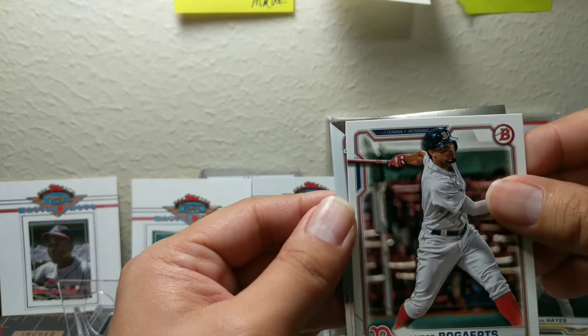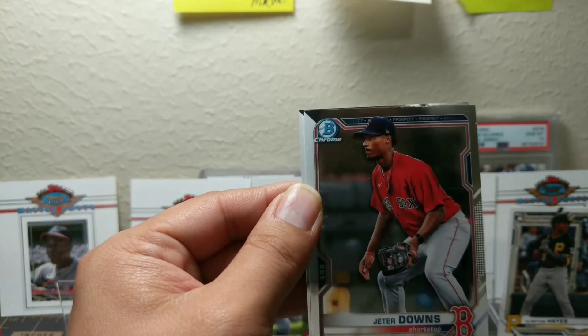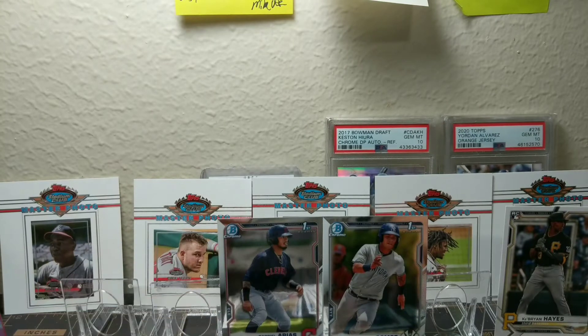That's gonna be a Jeter Downs and Nolan Gorman. So two mega boxes and we only got two Bowman chromes — they're ones I don't really have much of, but still a disappointment nonetheless.